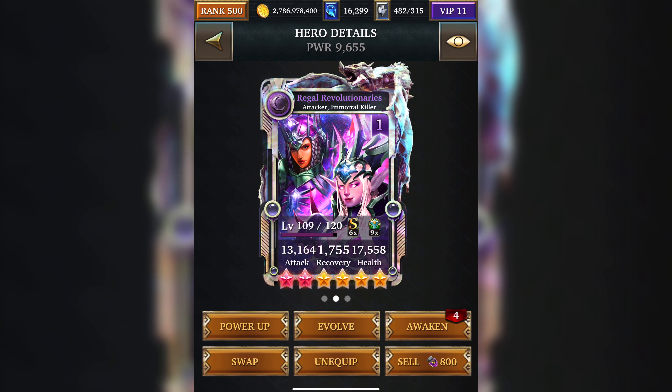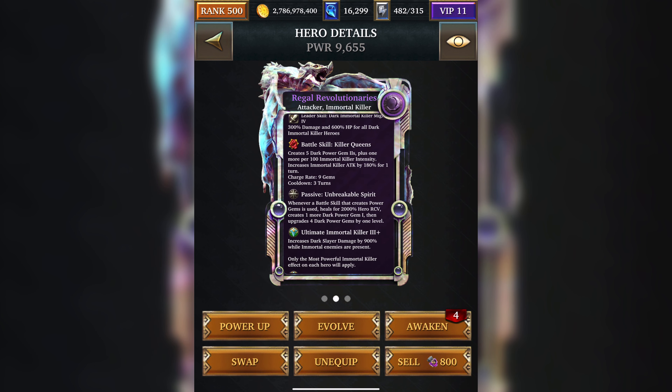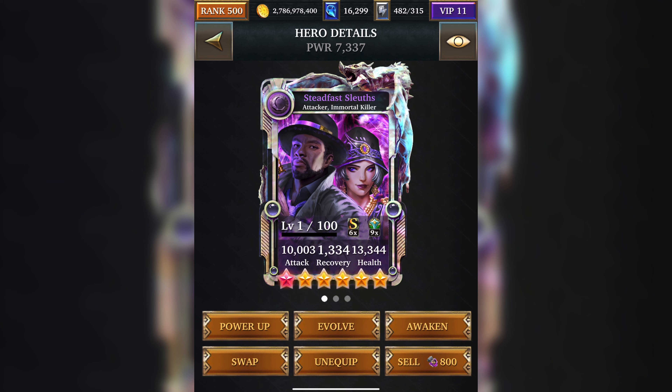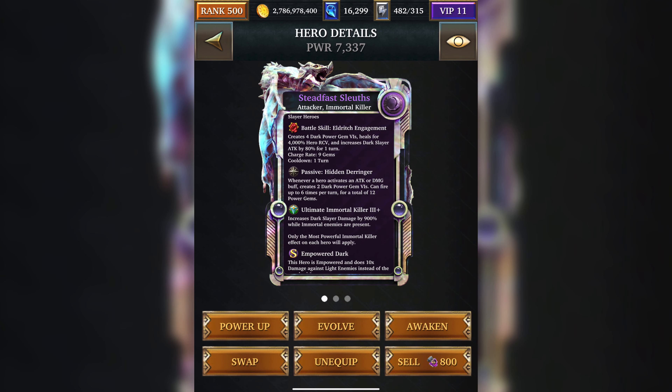Freedom Fighter has a bonus attack buff, and Freedom Fighters and Hardwon Guerrillas are the only two cards that have the 5x damage on the bonus attack. I've got the 5 pink stars so we've got 5 times. Don't expect it to do much damage though, because there have been a lot of changes in the game since this card came out — the boss's health is quite high and a lot of these cards have been stealth nerfed. Regal Revolutionaries is the next one — it creates 5 Dark Podium 2s plus 1 more per 100 Immortal Killer Intensity and increases Immortal Killers' attack by 180% for 1 turn. Steadfast Sleuth creates 4 Dark Podium 6s, heals for 4000% of recovery, increases Dark Slayer's attack by 80% for 1 turn, and can create an additional 12 Podium 6s if a damage or attack buff is activated by the 5 cards in the combination.